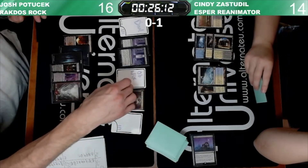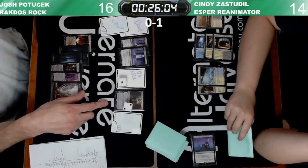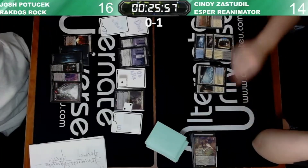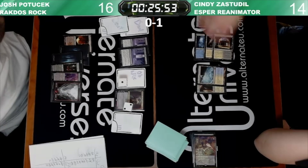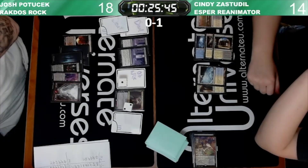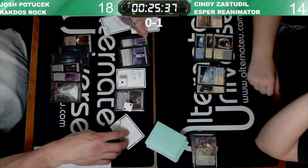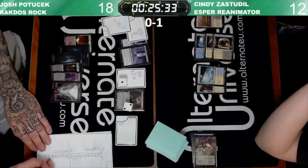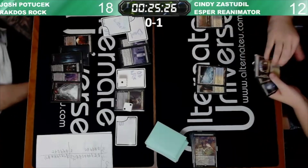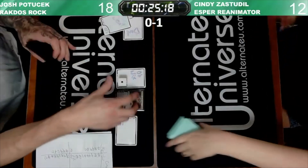I think Grixis Death Shadow is probably the place that utilizes it the best, but I could be wrong. Moving him down to create another Devil. Taking the other copy — makes Cindy discard a card and take damage. She has six mana — she could theoretically run out Archon and just win the game.